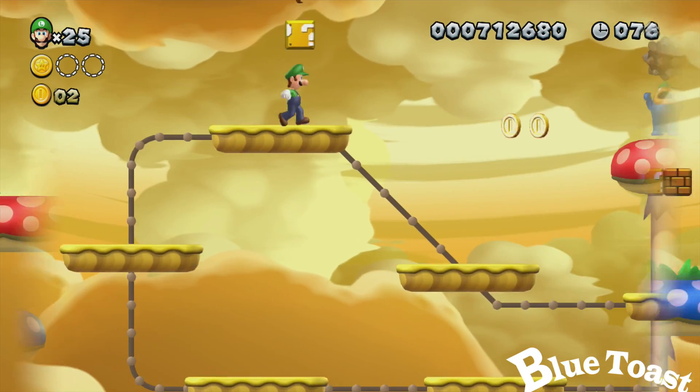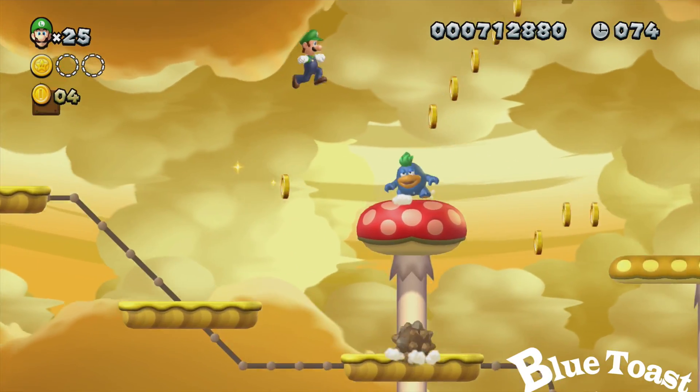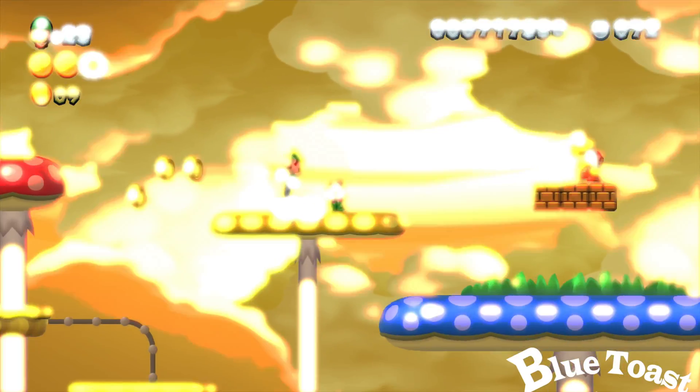The second coin is on these conveyor belts, and once again hit the enemy and jump high enough to get your second star coin.